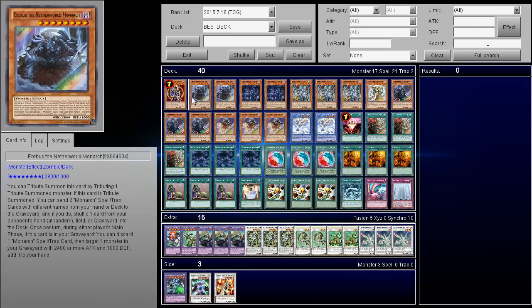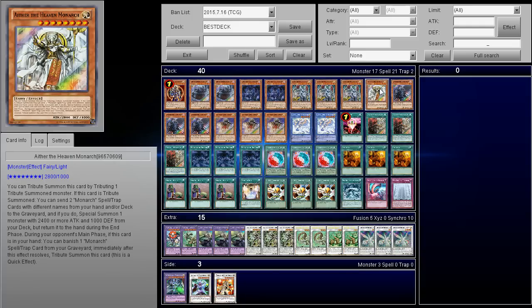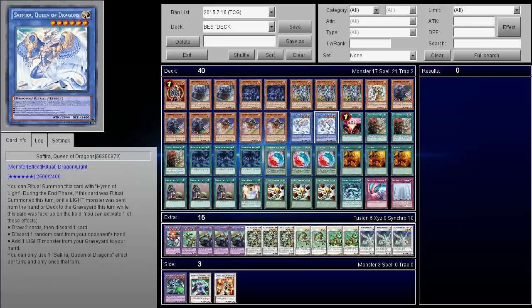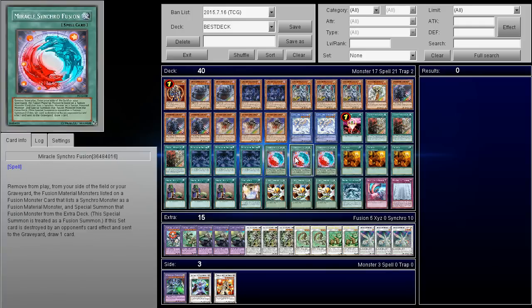So we got one copy of BLS, two copies of Erebus, two copies of Mega Caius, three copies of Zaborg — this is basically what makes the deck so good because you get to destroy your opponent's extra deck and get rid of three cards. Then we got one copy of Aether, three copies of Eidos and three copies of Idea — that's staple. We got two copies of Safra Queen of Dragons, one One-for-One, three Pandita, three Tenacity, and three Miracle Synchro Fusions.